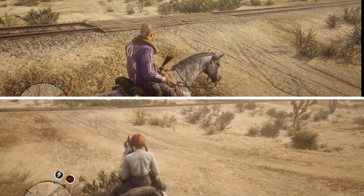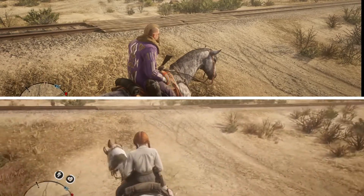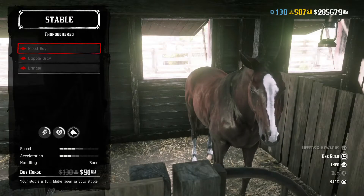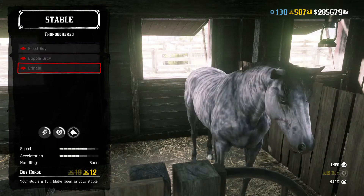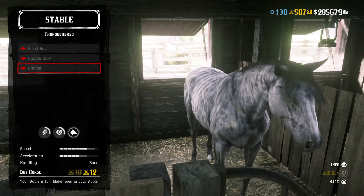The next thing we're going to do is show you the dealer options available for each horse. First, we have the Thoroughbred, available in Blood Bay, Dappled Gray, and Brindle — the Brindle being the one that you would want with the max stats.